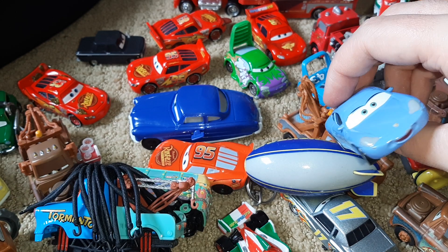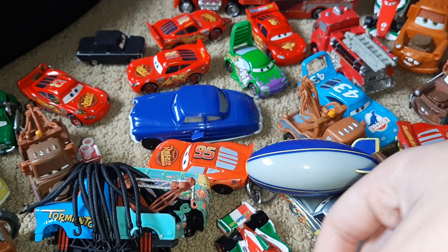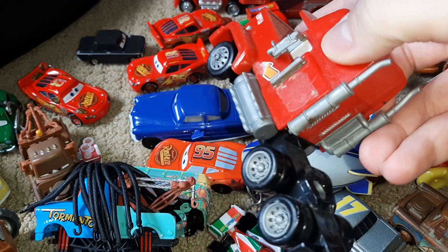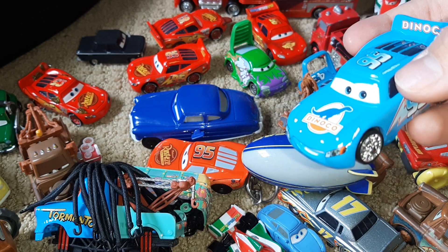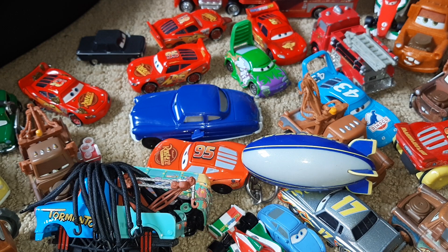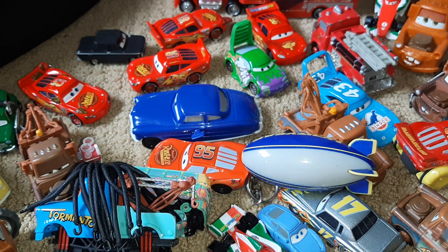Here is Sally, Lightning McQueen's girlfriend. Here's another announcer guy from Cars 2. Here's a miniature Sally. Here's Mac — it's just the front; he doesn't have his trailer on the back. There's another Lightning McQueen with the Dinoco. I didn't know I had two of these — I guess when you have them as long as I have, you just get doubles at some point. Here's some kind of Piston Cup tow truck from the first one. Here's another announcer — his license plate says RSM, so he's probably an announcer.